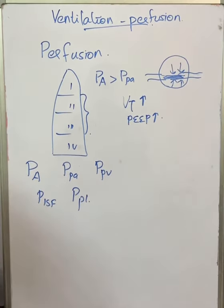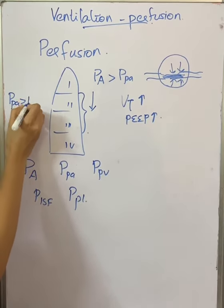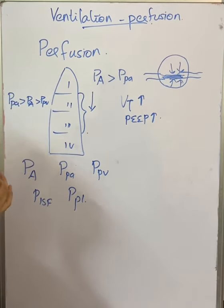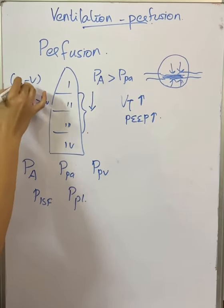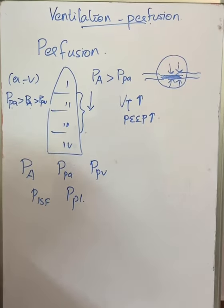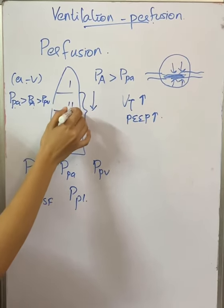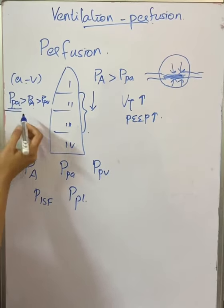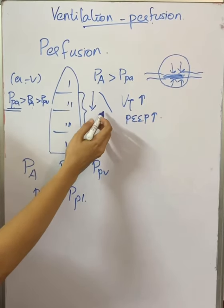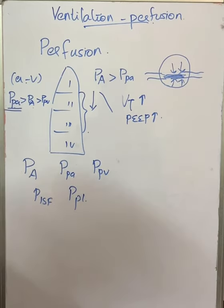Zone 2 is known as the waterfall area. In West zone 2, pulmonary arterial pressure is greater than pulmonary alveolar pressure, which is greater than pulmonary venous pressure. Normally, in all vascular beds, it is the arterial-venous pressure difference that determines blood flow, but in zone 2 it is the arterial-alveolar pressure difference that determines flow. As we move down zone 2, pulmonary arterial pressure gradually increases and so blood flow gradually increases — this is the waterfall phenomenon.